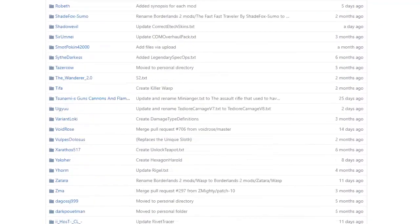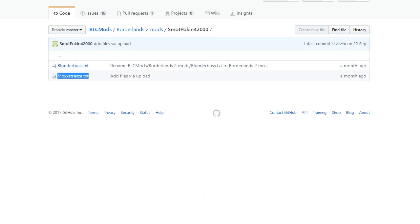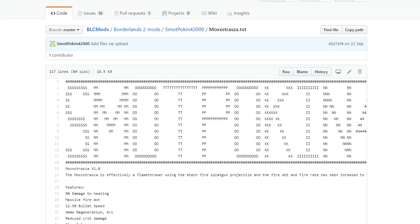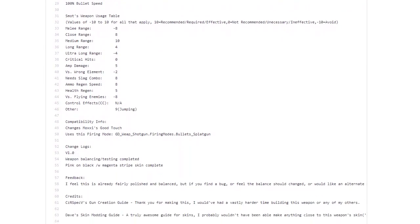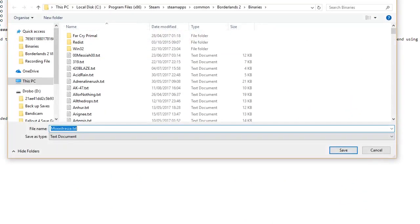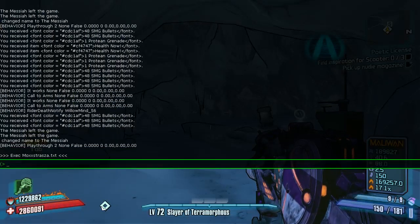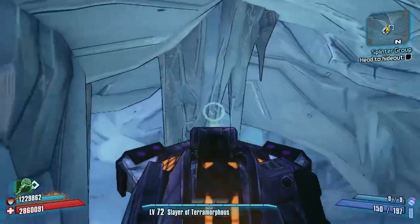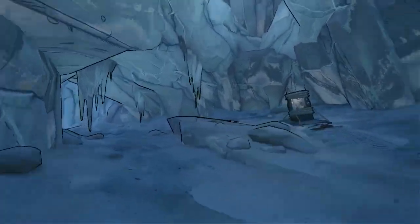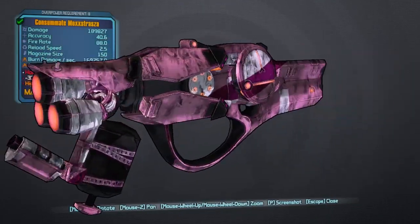Or you can head over to the Borderlands 2 Community GitHub, click on Borderlands 2 Mods, and scroll down in alphabetical order to SmokPoking's section. Click on that and it'll bring up the two guns he's done so far. Click on the Mox Strazza, which brings up the weapon information page with plenty of details. Click on the raw tab, right click, save as, and save into your Borderlands 2 Binaries folder. Then come into the game and execute it via the console command, which will turn the weapon into the Mox Strazza.